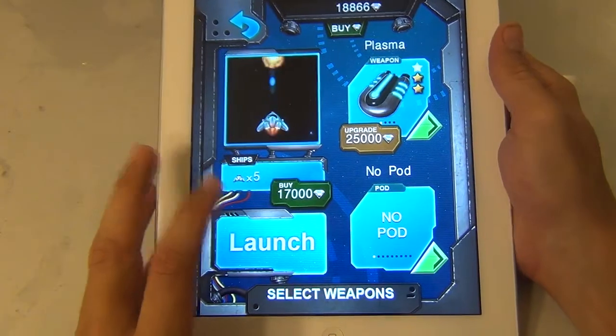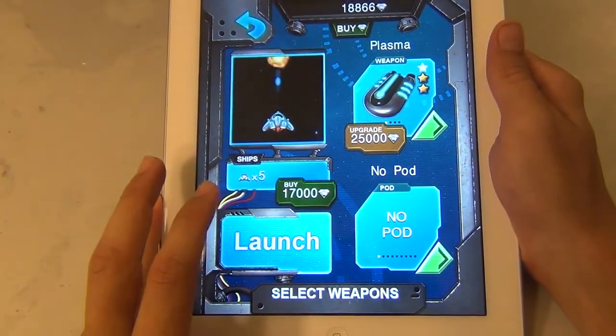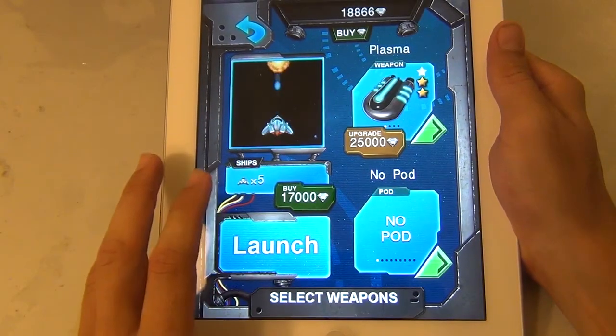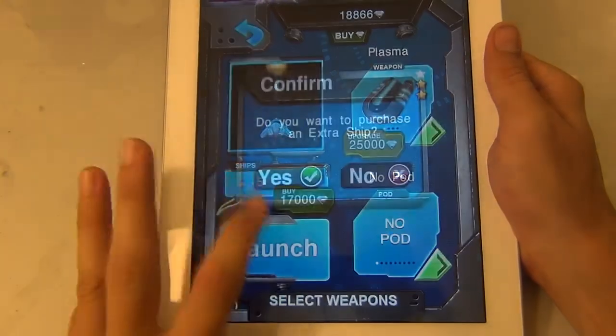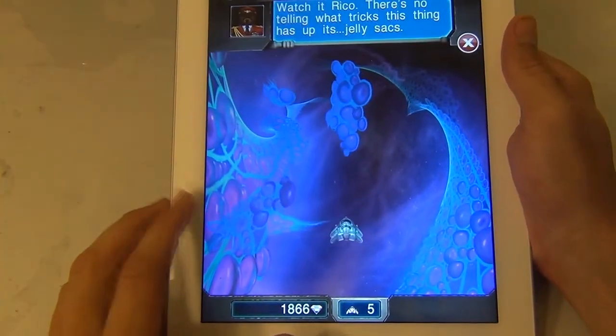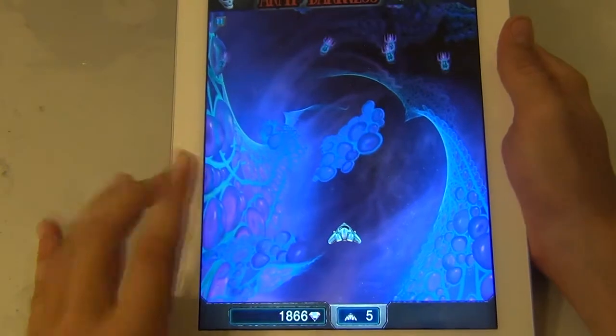I would try to tell you what my strategy is, but I couldn't explain it with just words, and I'm not even showing you that one. I'm going to show you the one that I'm stuck on right now. The reason I'm stuck is because I've only upgraded my weapon once, and I splurged all my money on lives. I don't know if that was the right thing to do, but I die a lot, so I was trying to get nine lives.